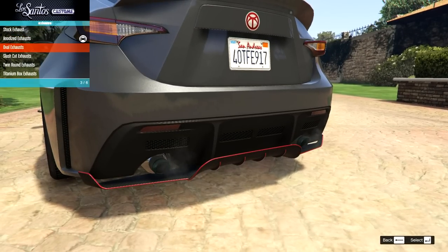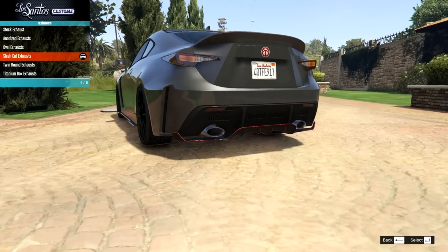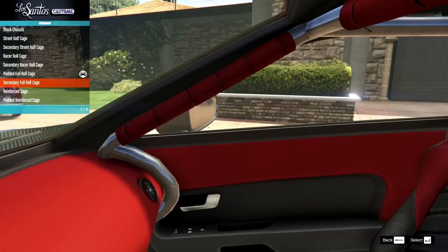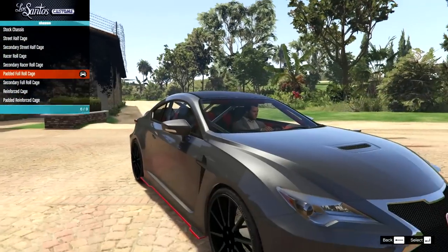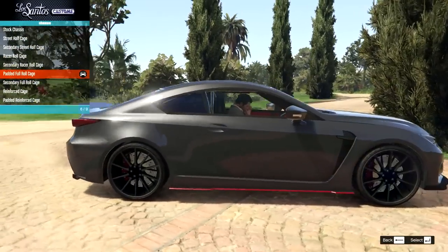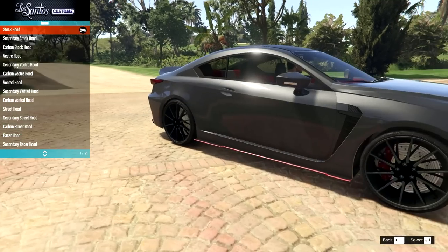Exhaust options: we have the stock, the anodized — not too sure on that — the oval, which looks pretty good, the slash cut, the twin rounds in an awful color, and then the titanium ones. I'm going to go for just the stock oval ones; they look nicer than the slash ones. Then we have a bunch of cage options as well — loads of different ones, some just go around the dashboard, some go through. The problem with modifying a car like this is if I had this sort of car in real life, I probably wouldn't go crazy with it — it's nice enough as it is. You'd probably just stick a louder cat-back on it or something. It doesn't fit — it's not a race car, it's a street car.